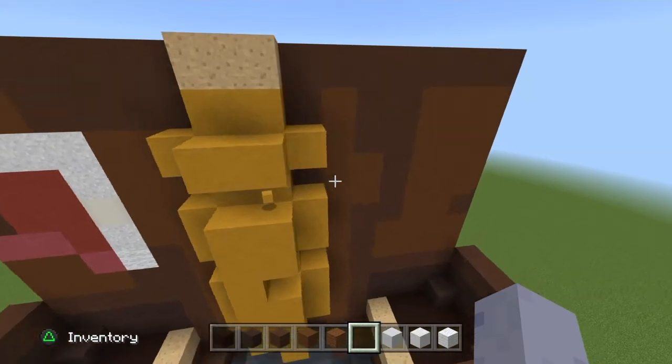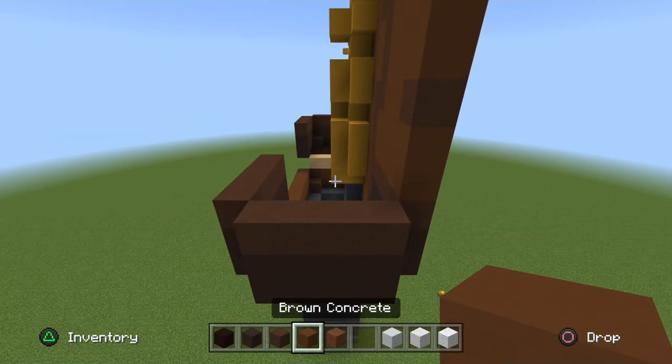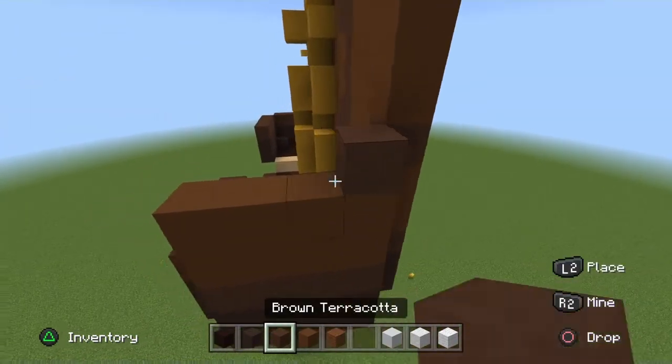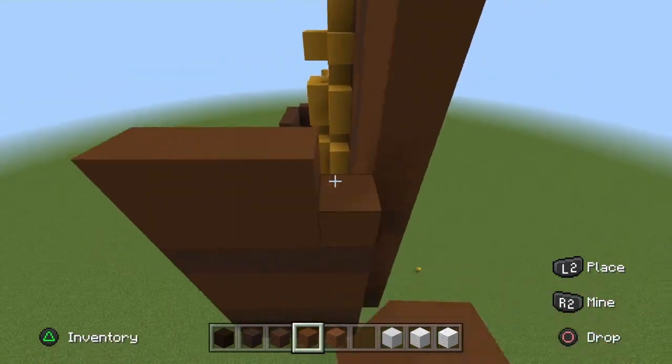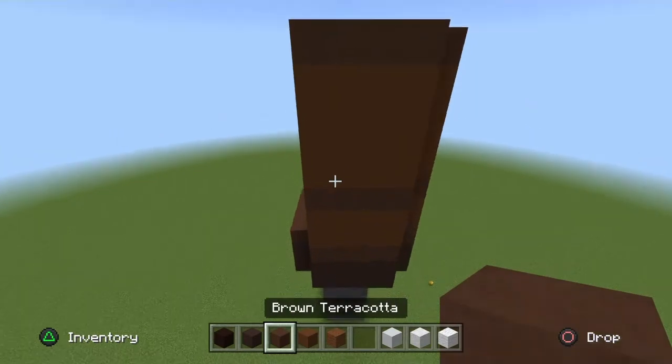Now we can move on to the side of his arm. Start off on the right side — get your brown concrete and go across two rows. Then a brown terracotta, then four rows of brown concrete, and it ends off with a row of brown terracotta, just like so.